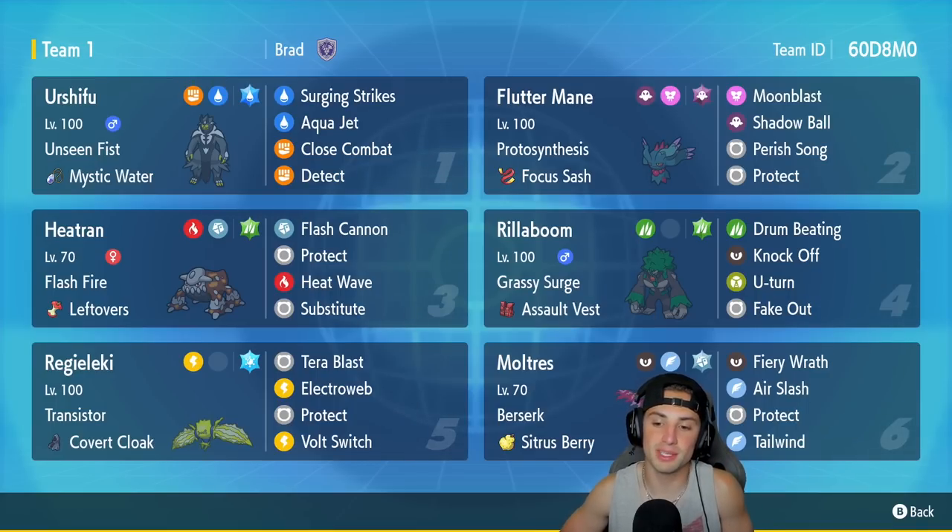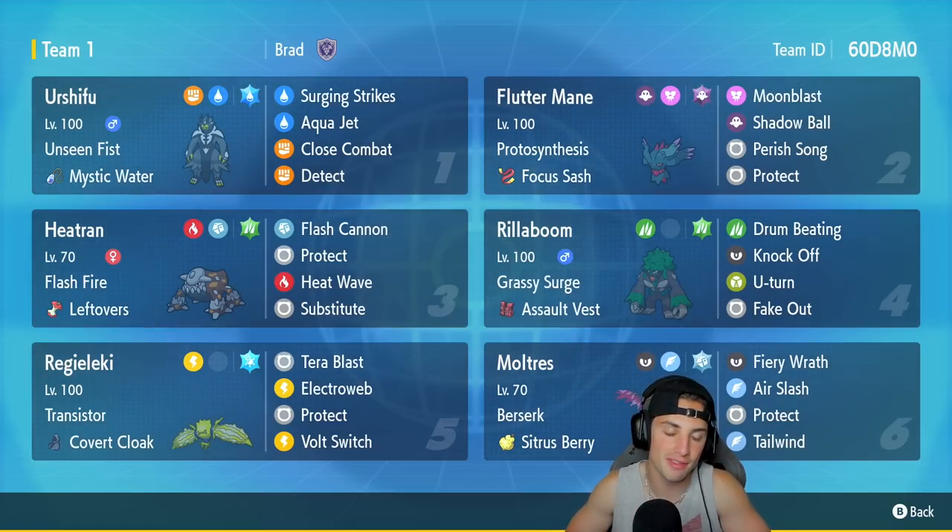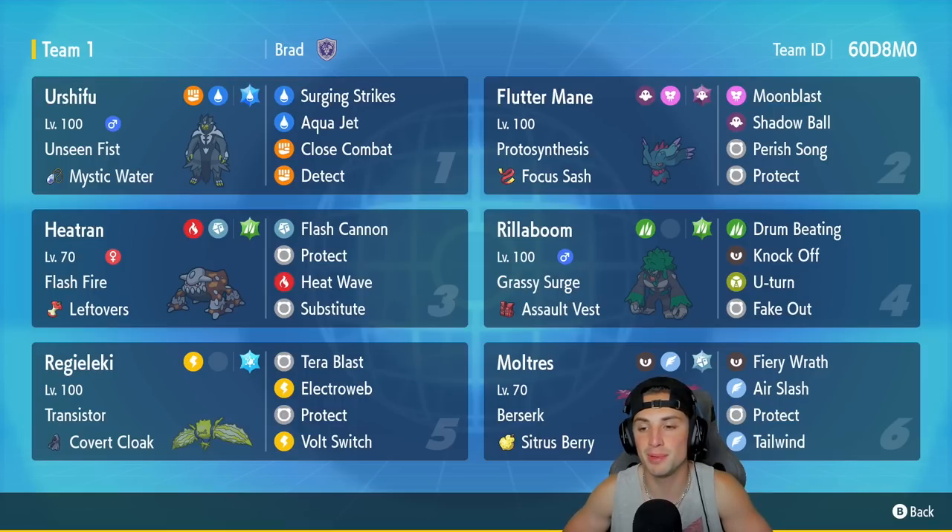The final Pokemon on today's team is the star of the show — Galarian Moltres. Absolutely love this Pokemon and its design. It's got Berserk, so when its HP falls below half it gets a plus one Special Attack boost. It has the Sitrus Berry to pair with that ability, and it's got Fiery Wrath, Air Slash, Protect, and Tailwind. You can rent this team — let's hop on that casual ladder one last time and grab some wins.